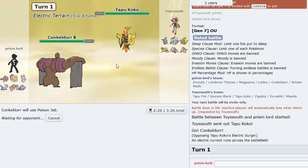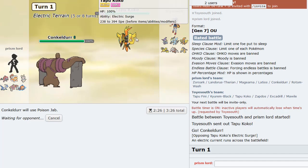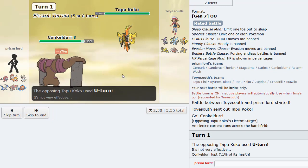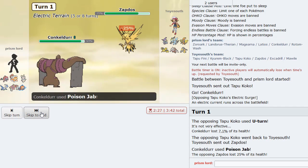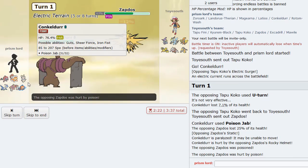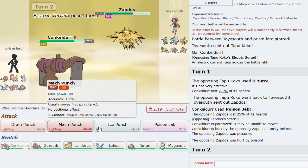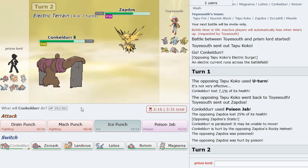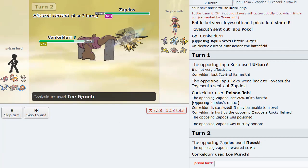I think Poison Jab is fine. If he has Dazzling Gleam we should be able to live it - we're AV. He doesn't decide to switch out, so that's fine. I think his best switch is probably Zapdos, which he does bring in. Go ahead and Jab this thing. We get Static'd which is actually not too bad - it poisoned him too. So we activate our Guts and we poison him - that's actually not bad at all.